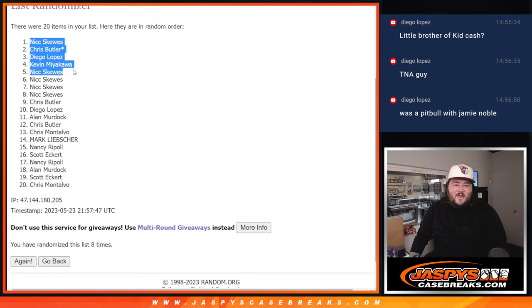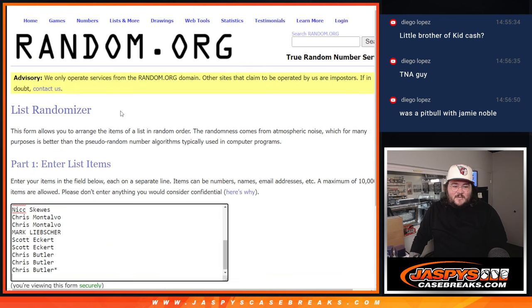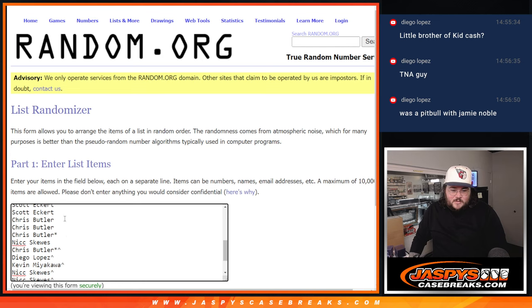Nick, Chris, Diego, Kevin, Nick, Nick, Nick, Nick, Chris, and Diego — get those free spots. Let's grab those 10, plug them in right here. Arrow next to your name means you won that spot. And there we go — one through ten. 30 spots and our 30 teams.